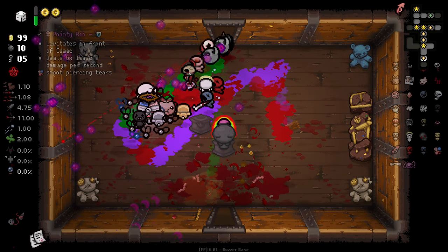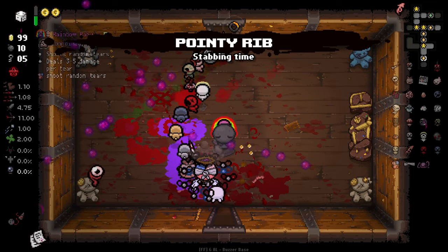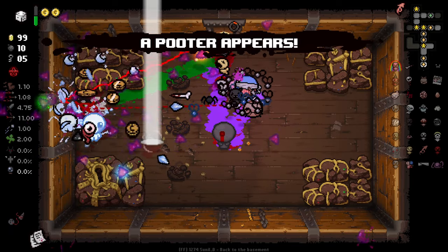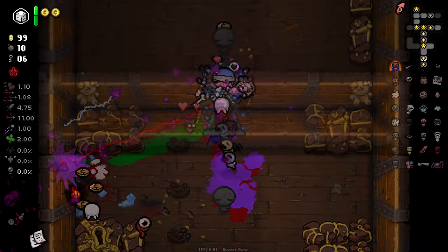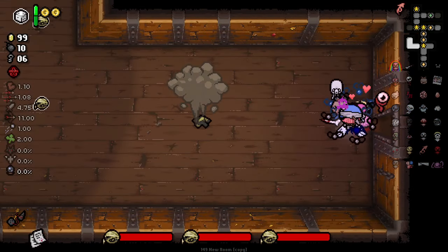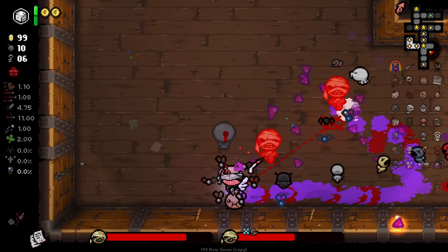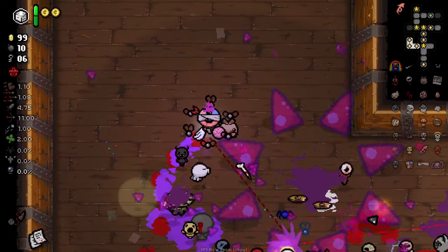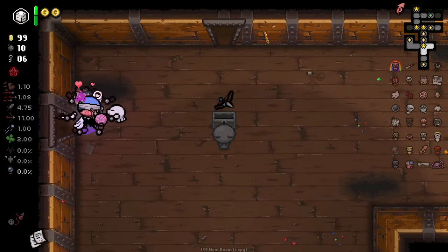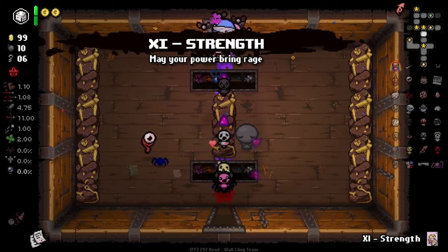Our next two to try are Pointy Rib, which shoots piercing tears — so we get piercing on all our fellas — and Rave Baby, which shoots random tears. This is the sort of wild stuff that you can see. It really depends on the familiars you get. Honestly, the less modded stuff you have on, the wilder this will be. We have quite a lot of modded familiars on, but because Mongo Cells only affects vanilla familiars, if you're mainly seeing vanilla familiars with this setup it could get pretty crazy pretty fast.